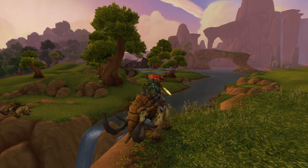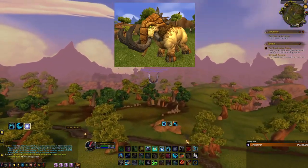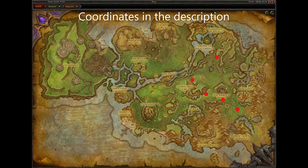Next is the Mottled Meadow Stomper. To get this mount, you must kill the Rare Elite Luckhawk. He has approximately a 6-8 hour respawn timer and has a 99% chance to drop the mount. He spawns in these locations here in the Grand.